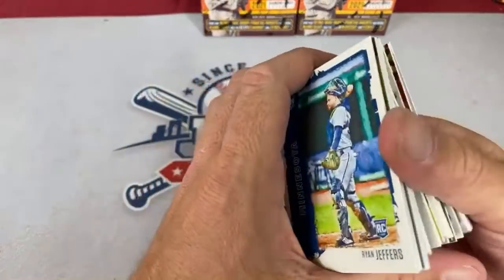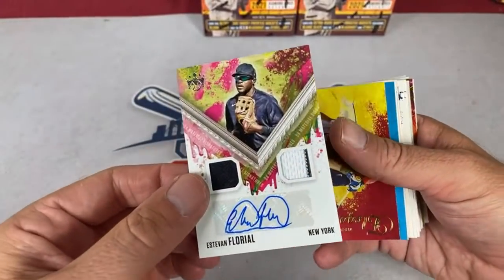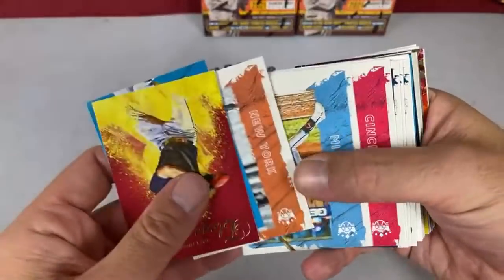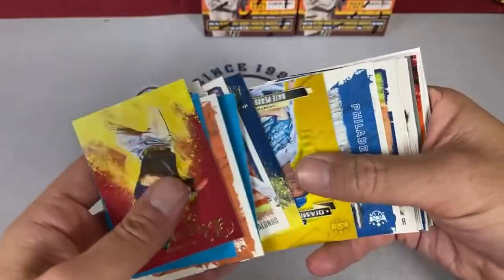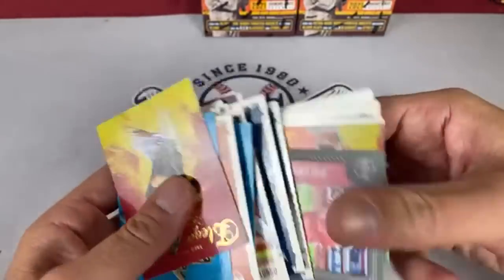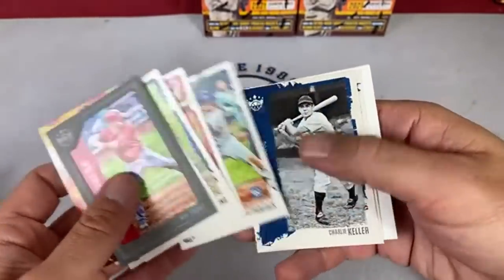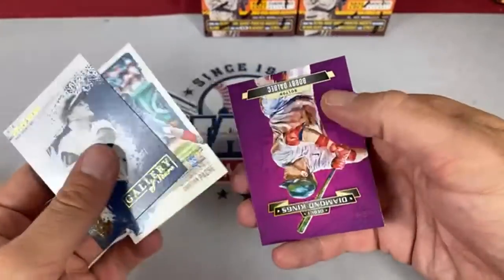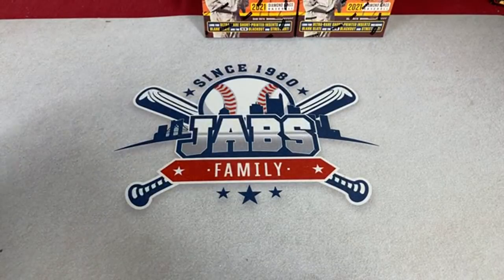Lisa says she can't send a super chat — it might be the device; sometimes you need to switch devices to get it to go through. We got Esteban Floreal — that's another Yankees hit, a third one. That one's going to Daniel Martinez as well. Going back to BITG's baseball card store — one of the huge benefits of having a card store is people coming in all the time with their collections wanting to sell or see what they're worth, so you get first dibs on all these collections.